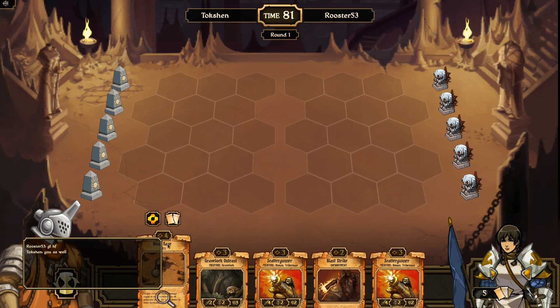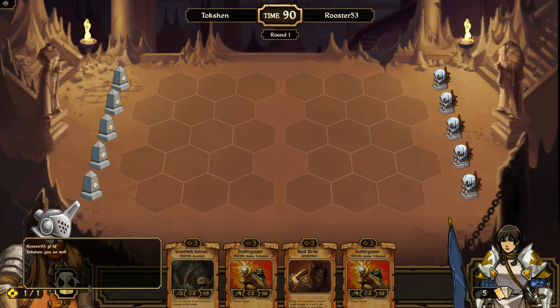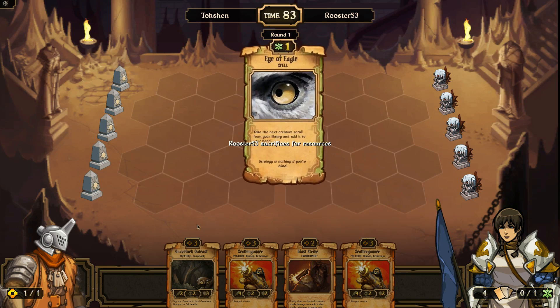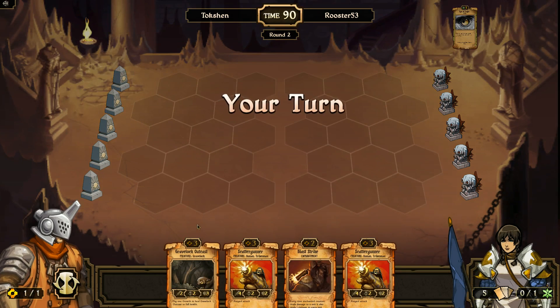Okay, I will sac Blind Rage for mana and end my turn. Blast Strike and Scatter Gunners — it's a good combination. My opponent is playing Growth. That's very scary.